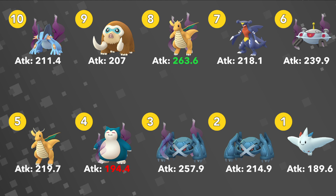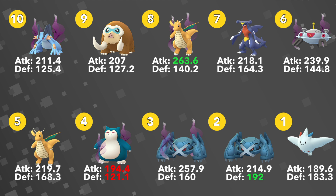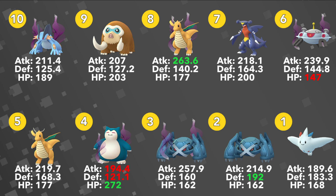The highest defense stat goes to Metagross at 192, and then the highest HP award goes to Snorlax with 272. It's fun to note that Snorlax, even though it ranked 1 in the HP department, is actually ranked last when it comes to attack and defense, at 194.4 attack and 121.1 defense.